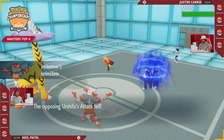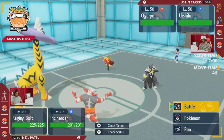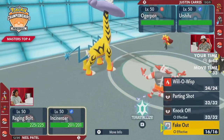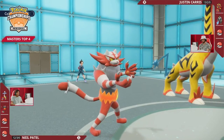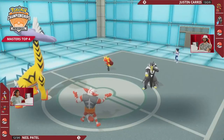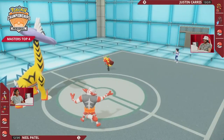Game 2: Justin leads with Ogre Pawn and Urshifu — both will be affected by Intimidate from Neil's Incineroar. It's a much more offensive start to the game. Still, you have the Urshifu locked in against Raging Bolt, so you have to wonder if there will be an early switch to set up Psychic Terrain. That is really dangerous for Justin — you have to do something to protect Urshifu from Thunderclap. Neil didn't go for it right off the bat in Game 1, but a Thunderclap into a Water type Urshifu is a one-hit KO especially with that Protosynthesis Booster Energy boost.